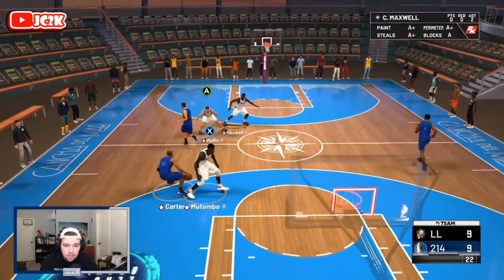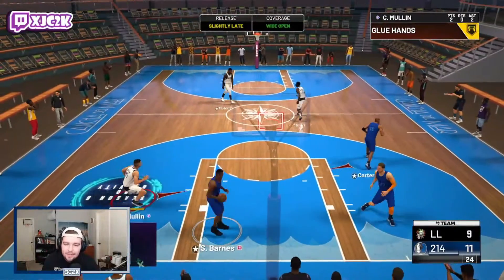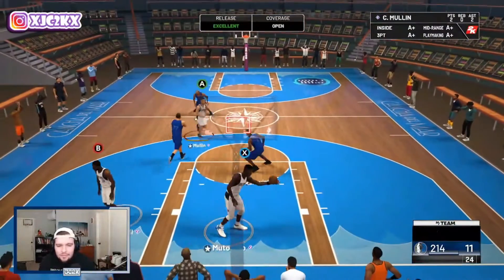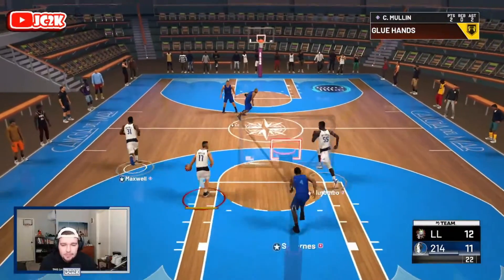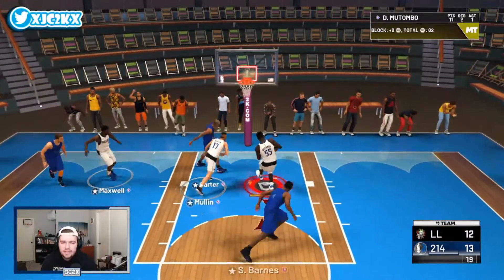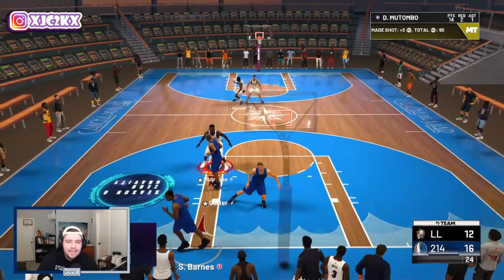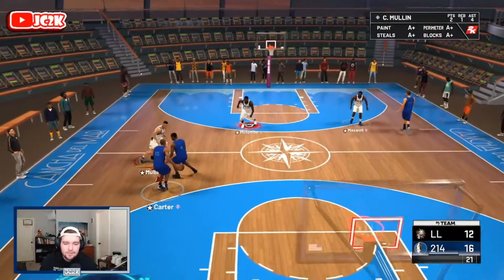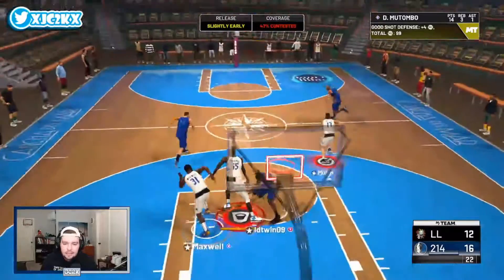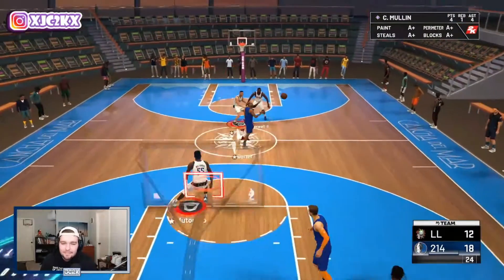Good defensive possessions continuing. Dikembe snagging every board at 7'2". Hitting the corner three — Chris Mullin greens it, up 18-12. Good defense, daring the opponent to test us. Catch and shoot three with Dikembe — greens it. His release is nice and smooth, really easy to green. Dikembe also getting another dunk on the break — too easy again. Up by a comfortable margin now with Mullin and Dikembe combining well on both ends.